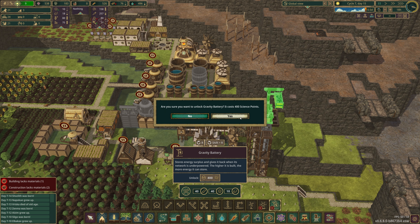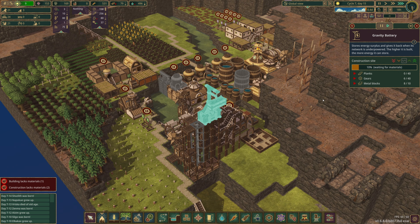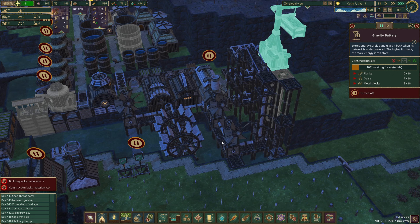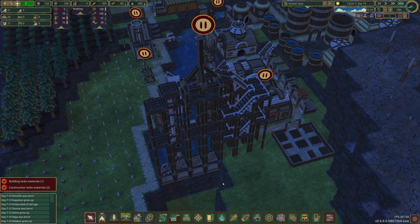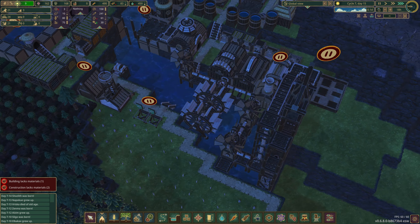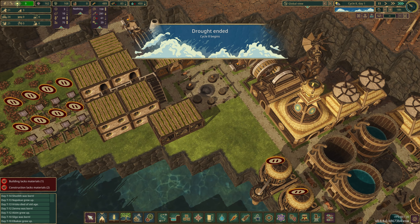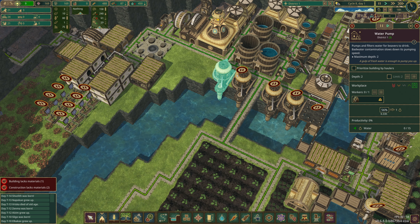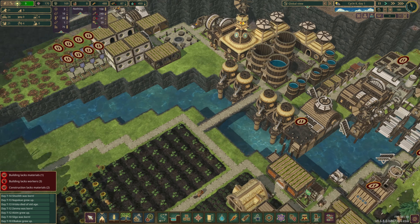So we need to unlock the gravity battery next. We almost have all of the metal blocks but we don't have the gears or the planks. I want to force that because I want them to be putting planks into this. We can delete this and recover the resources, but I want to make sure we can actually get these built. Let's slow back down — we ended with 450 water, food is okay-ish. Let's do that.